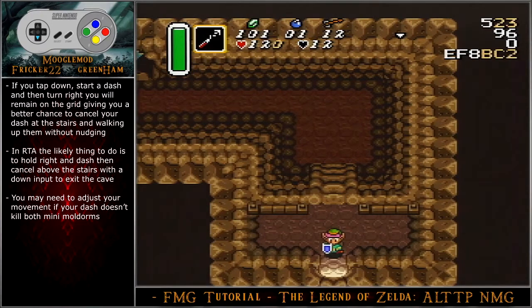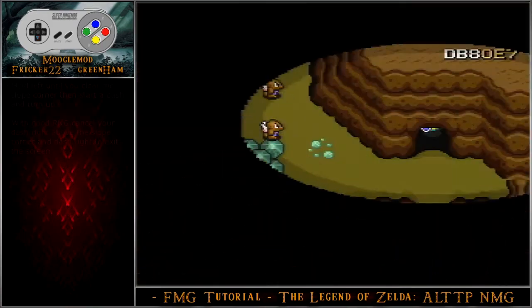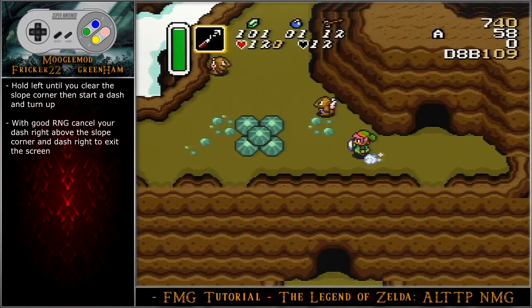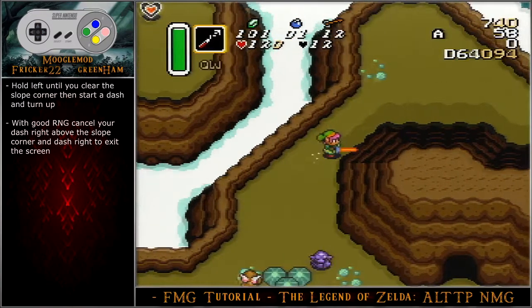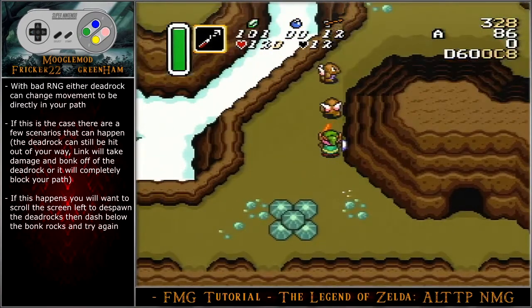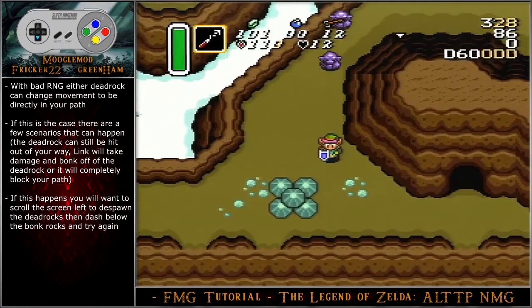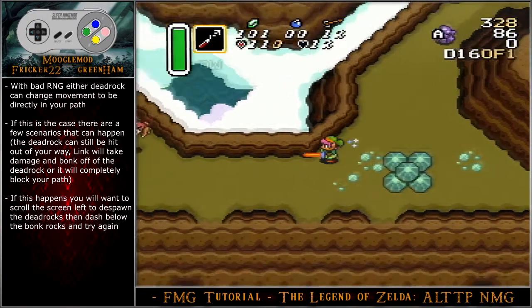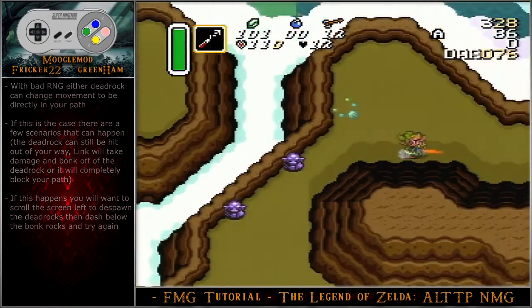You may need to adjust your movement if your dash doesn't kill both mini mold arms. Hold left until you clear the slope corner, then start a dash and turn up. With good RNG, cancel your dash right above the slope corner and dash right to exit the screen. With bad RNG, either dead rock can change movement to be directly in your path. If this is the case, the dead rock can still be hit out of your way, or Link can take damage and bonk off of it, or it will completely block your path. If this happens, scroll the screen left to despawn the dead rocks, then dash below the bonk rocks and try again.